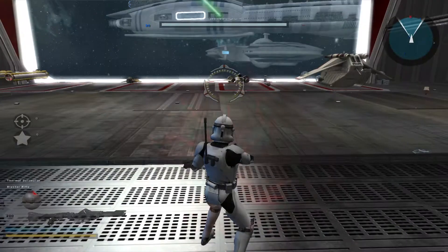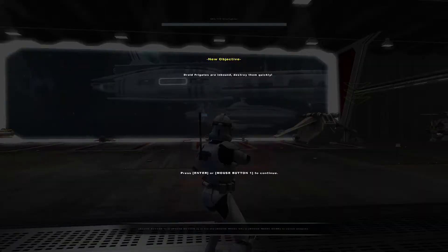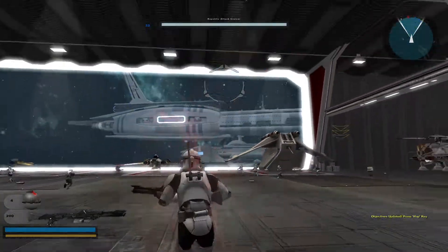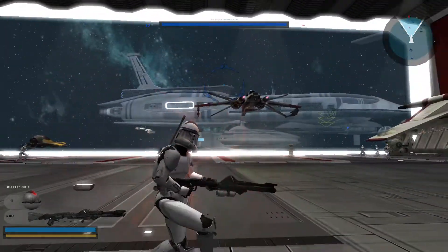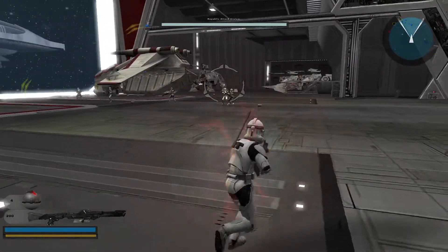Here we go. Attention, Victor Echo 1-2, come in. The droids have put up a blockade around Kashyyyk. If we're going to punch through, we'll need to weaken their forces. Pilots, focus your attacks on their support ships. Wow, okay — look at the remastered in space, dude. Look at this — there's like tanks in the background in the ship.